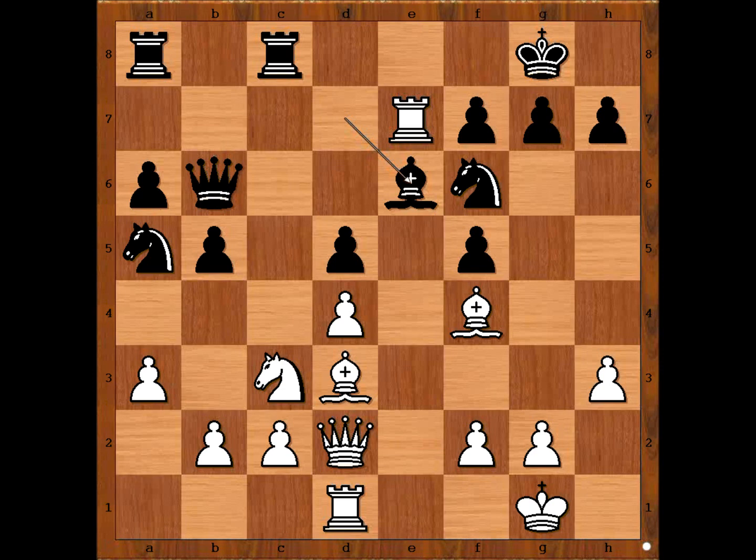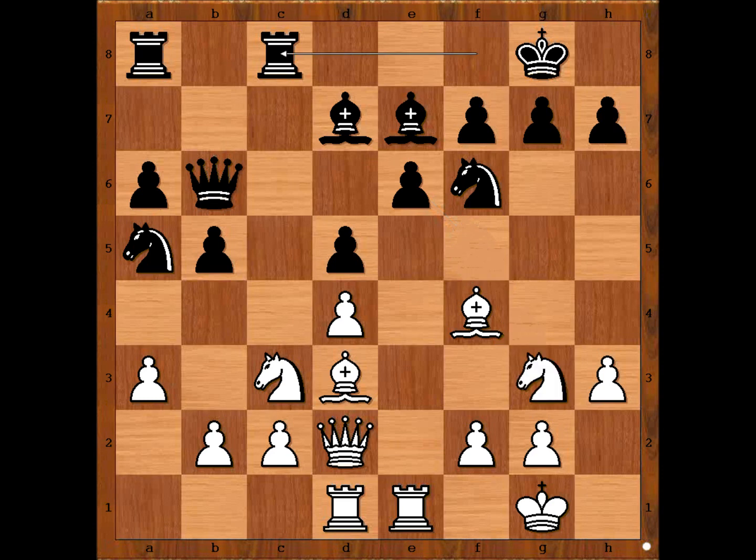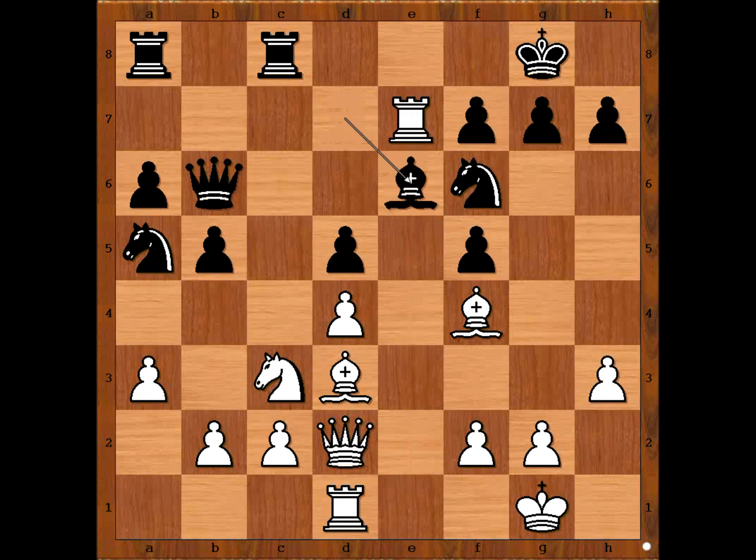This is now the critical position for the purpose of our exercise. Djobava was ready for this position when he played knight to f5. So the real critical position was: knight to f5, pawn takes knight, rook takes on e7, bishop to e6 — Badr Djobava saw this position and knew what to do. Can you guess the move white played? How would you save the rook? Please pause the video and find the best move for white.